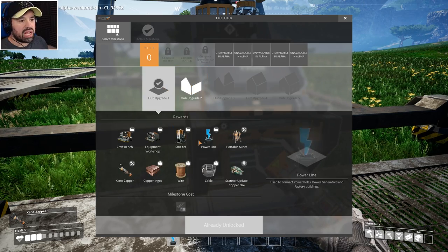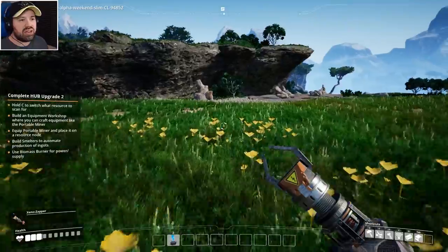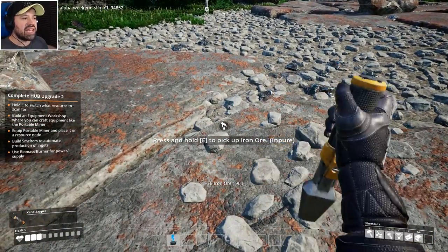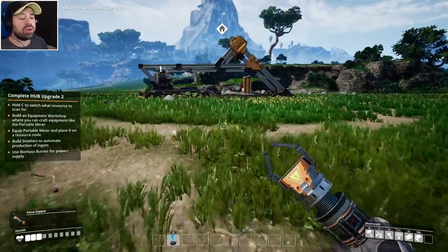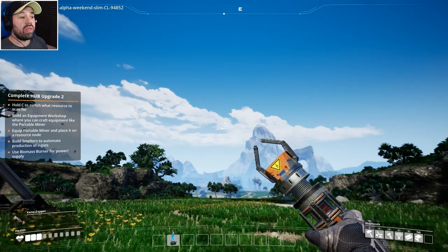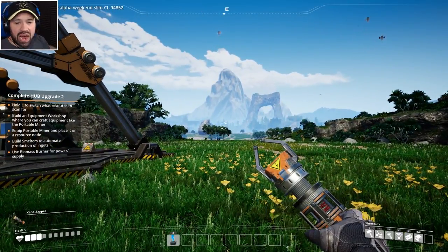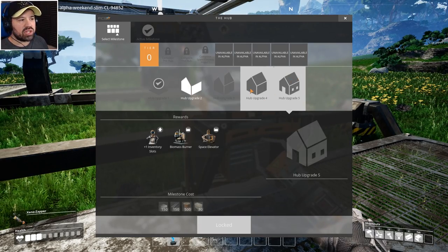All the game really says is 'get these materials' — how you achieve that is up to you. But obviously we want to automate things now that we've unlocked a smelter and portable miner. There's a pure iron ore node here which gives a lot — doing things by hand gives only one ore per hit. You put the miner down on the node and it just goes off automatically. Let's work on building a portable miner.